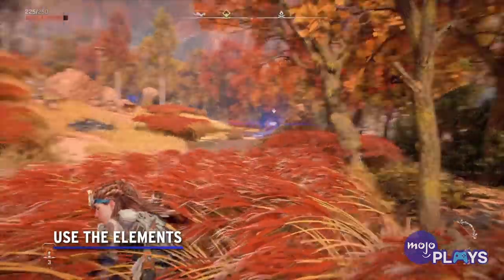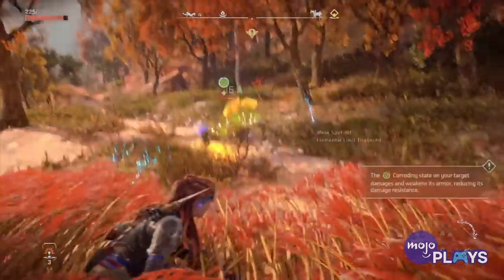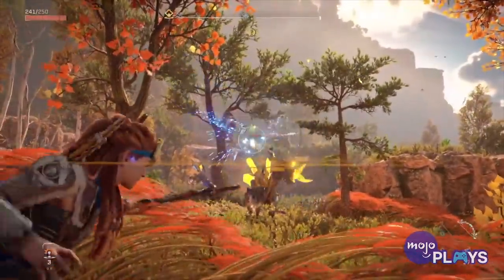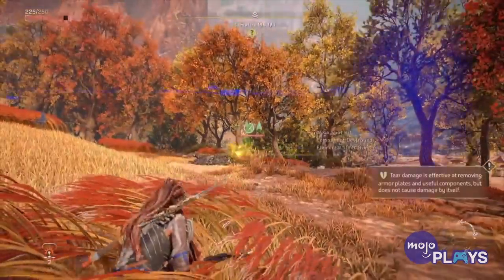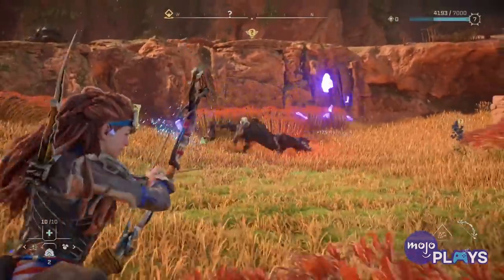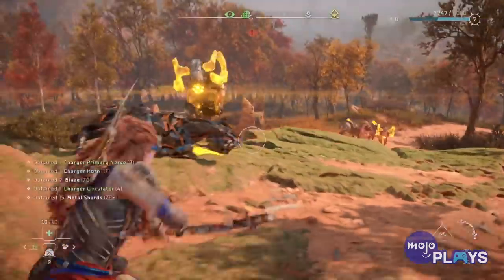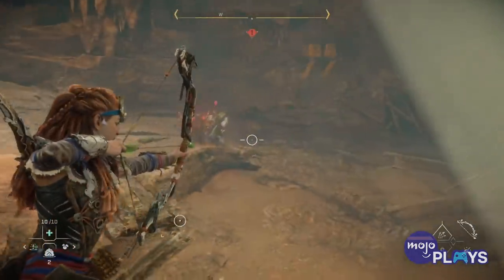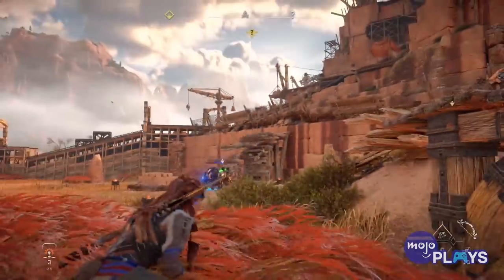Use the Elements: Much like the first Horizon back in 2017, elements are going to be your best friend, but they are not your savior. They can tack on status effects to turn battles in your favor; however, they don't do as much damage as they did in the previous game. To ensure you come out on top, make sure you're using standard ammunition more than elemental variants. Use elemental ammo too much and you might land yourself in a heap of trouble, especially if you're going for a stealth approach. Learn to sparingly use alternate ammo types, otherwise you're going to wind up low on supplies.